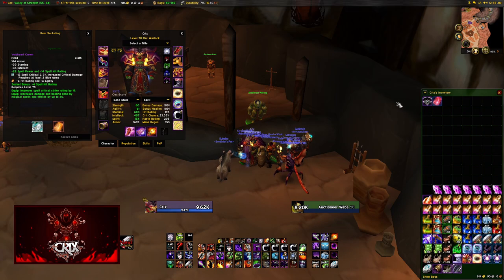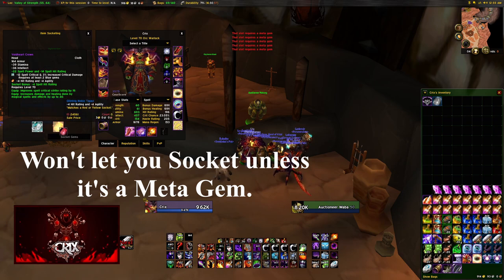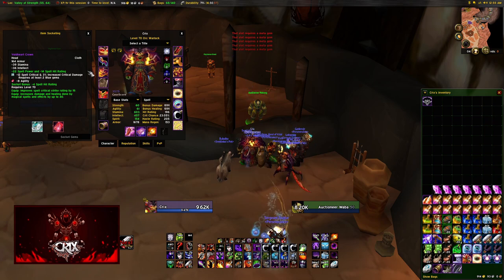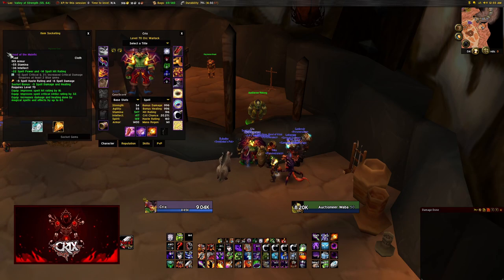It's very important that you activate the meta gem. Meta gems are unique compared to other gems — they have additional requirements, along the lines of 'must have two blue gems and one yellow gem.' That means somewhere on the gear you are currently wearing, you must have two blue gems and one yellow gem socketed in order to activate the meta gem and get the bonus stats from it.